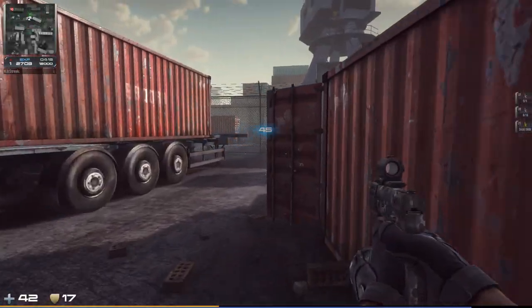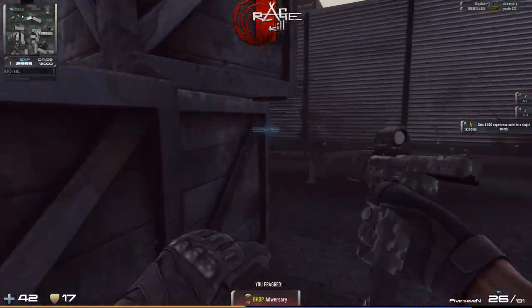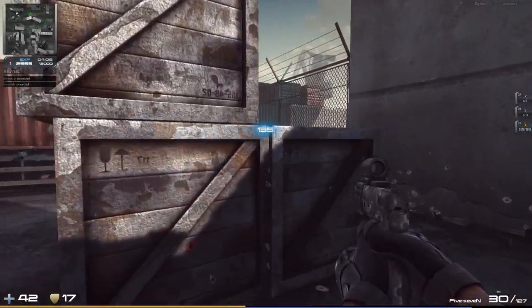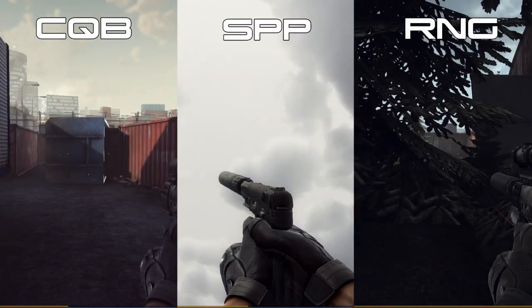I can try to talk through the pros and cons of all modifiable parts, but I figured it'll be easier to understand if I separate this guide into three parts: close range, suppressed, and medium-long range.